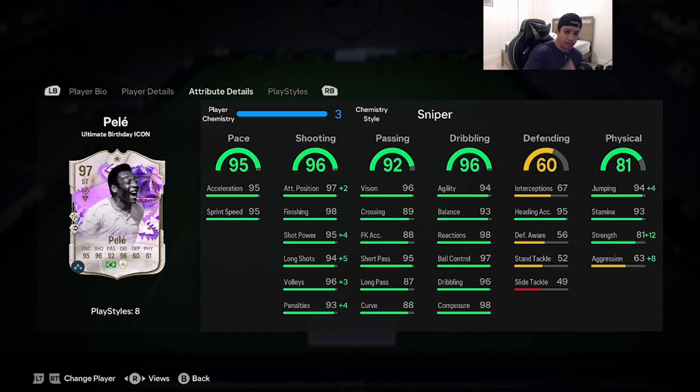I went ahead and gave him the sniper chemistry style. Attacking positioning goes up to 99, shot power and long shots get maxed out. I really wanted to boost strength up to 93 and aggression up to 71. Passing is very high, dribbling is basically maxed out, and he has 95 acceleration and 95 sprint speed.